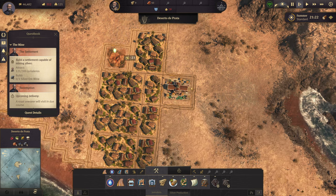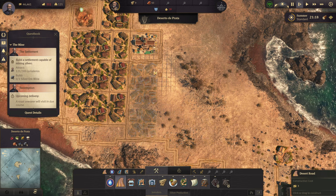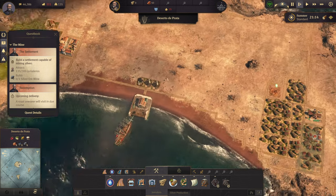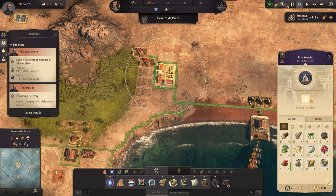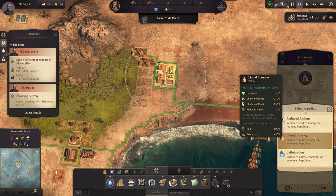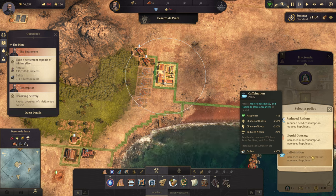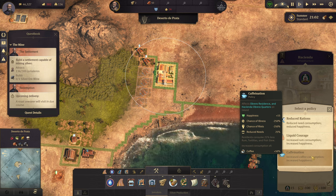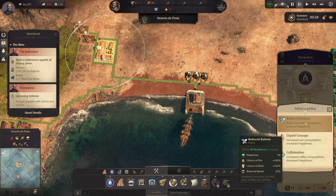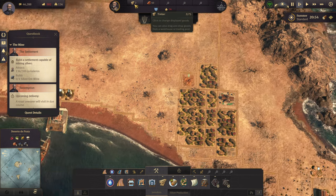This guy needs a road. I'm going to make a two by three here, two by two there, and this little bit of population should be able to help out. One thing I wanted to do is select a policy — reduced rations, happiness minus 20, chance of illness, chance of riots, reduced needs, increased consumption — wow. Caffeination — reduced needs. I think this one's pretty good actually if I make a lot of coffee, but the reduced rations I don't think would be good because of the chance of riots.